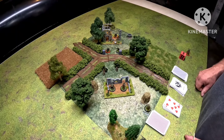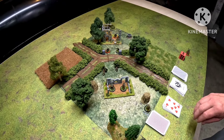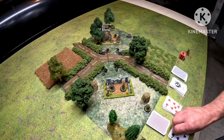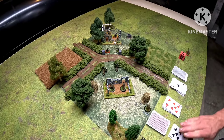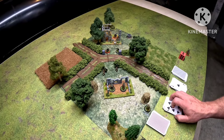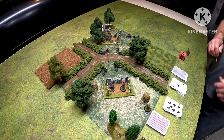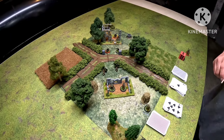Morale tests time. The Americans need an ace or higher — they pull a seven, so they're staying in the fight. The Germans need a two — they pull an ace. The Germans have withdrawn from the battlefield, retreating to fight another day.